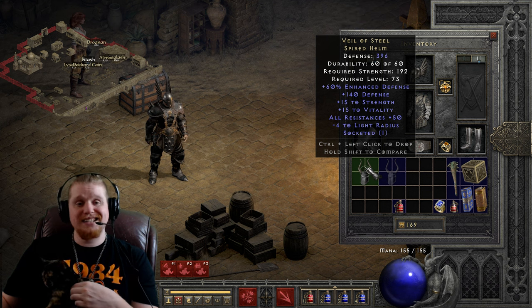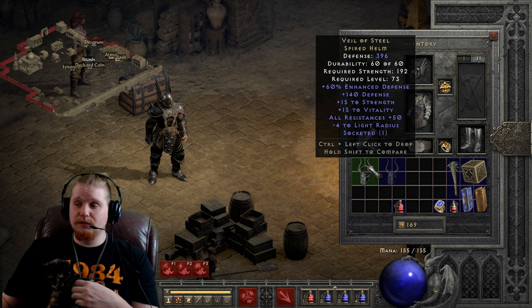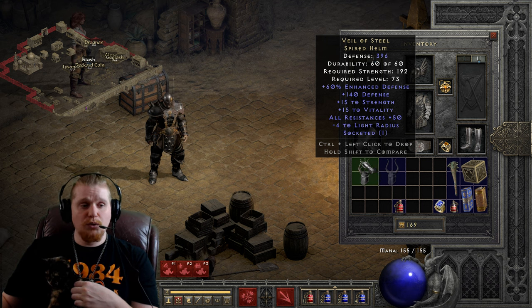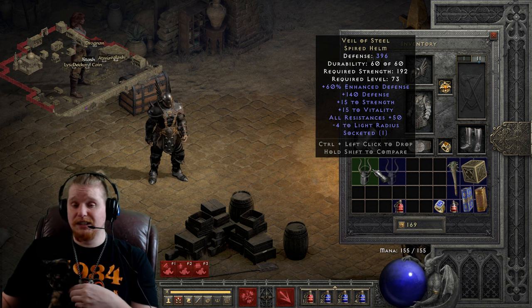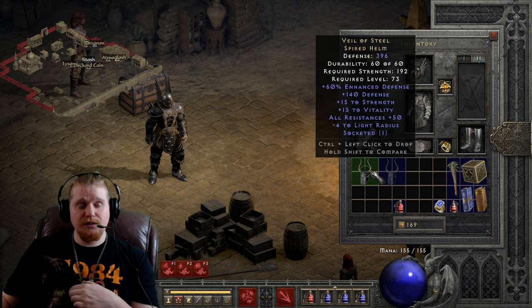Of course, you could also put a socket in this helmet and make it even stronger by adding something like increased attack speed, or put an Um rune in here for more resistances, or even a 15% IAS 15 all-res jewel. All in all, it's definitely an amazing helmet, and very, very defensive in many, many ways.